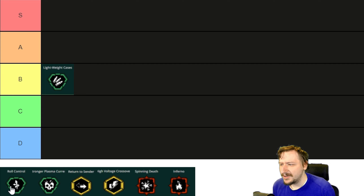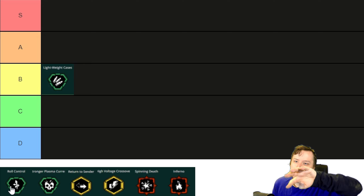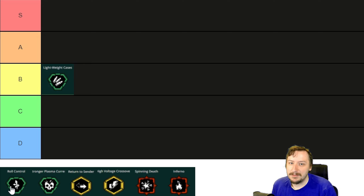Our next one is Roll Control. This one is an interesting one and a super fun overclock to use. This makes it so once you fire the Breach Cutter round and you hold in your mouse button or trigger, you can then spin the line from the Breach Cutter in 360 degrees, hitting all enemies and creating some interesting attack patterns.